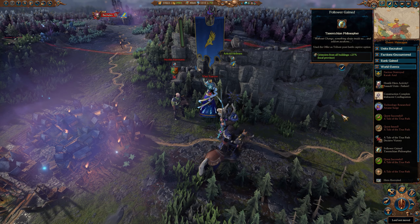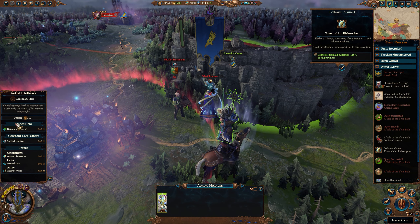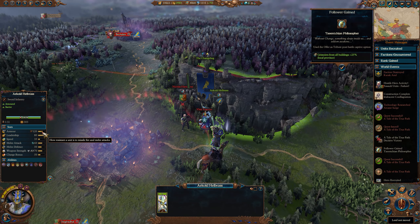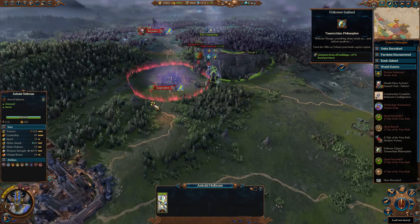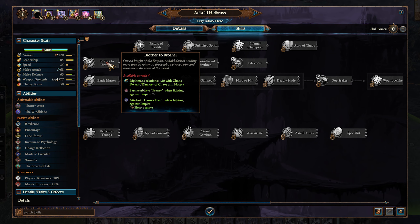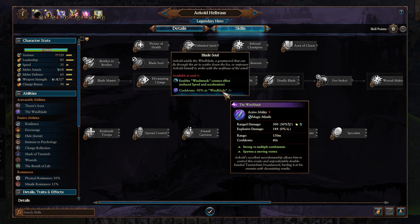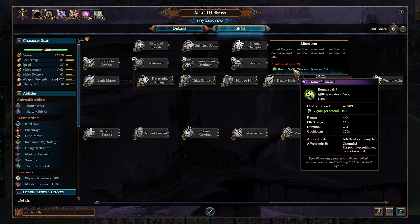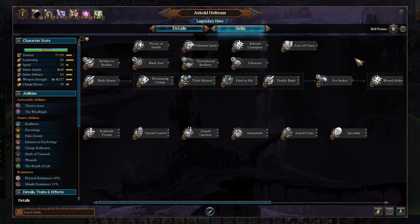His combat stats are comparable to most lords with massive weapon damage, armor, and melee stats. He comes with several powerful abilities to assist himself and his army. His skill tree is fairly standard for the most part with combat buffs for himself, but he also has a number of unique skills for making friends with other chaotic factions, buffs when fighting the empire, upgraded abilities, and unit buffs. He's a great lead-from-the-front hero, and particularly when playing Siege, that's never a bad thing to have alongside a support-focused lord.